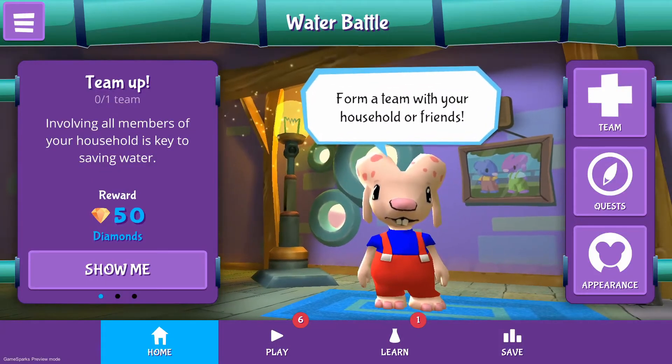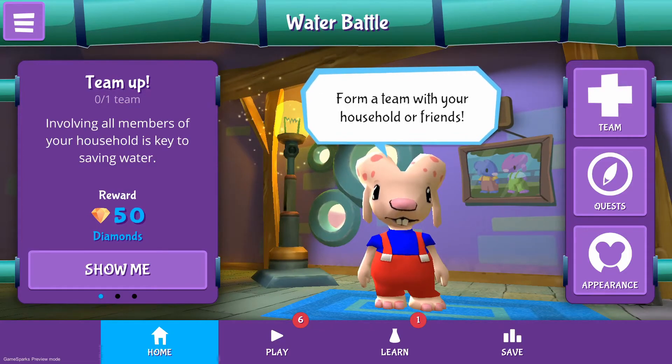We start out in Dewey's home. Dewey is the little creature that lives in our sewer systems. When we use too much water, his house will flood. We don't want that to happen, right?